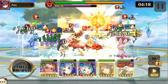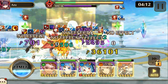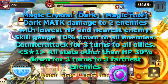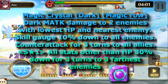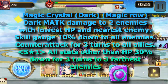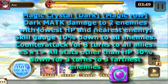The most effective elements in this fight are going to be fire and light. The magic row of crystals, which are the dark ones, do dark magic attack damage to the two enemies with the lowest HP and the nearest enemy, skill gauge down 10% to all enemies, and counterattack for three turns to all allies. On S1, they also do all stats other than HP 30% down for three turns to the three farthest enemies.